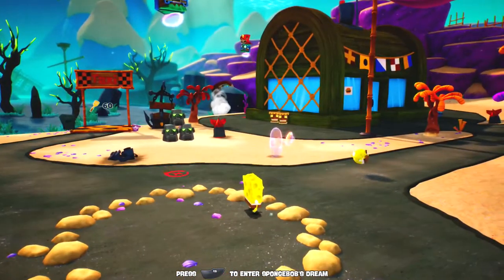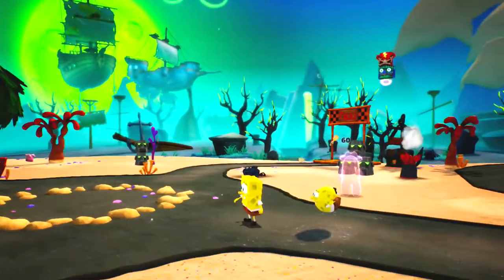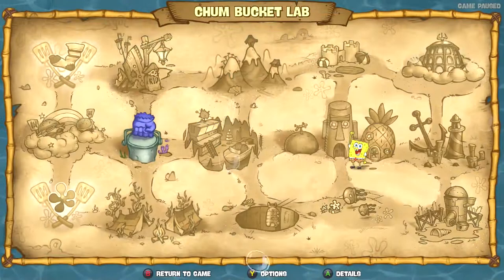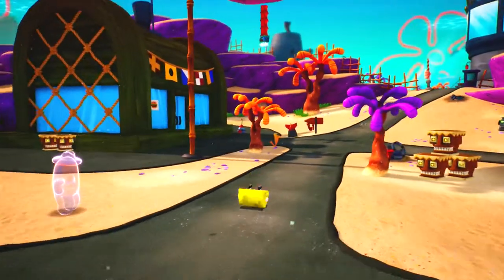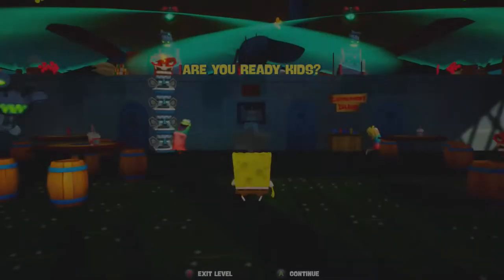So far we've gotten all the golden spatulas from specific levels, and now we're just on to the Flying Dutchman's Graveyard, which I think will give us just enough if we get all of them — one, two, three, four, five, six, seven, eight — yeah, that'll give us just enough. So everything else is just extra stuff in case you can't find them in a level. I want to see what this is because I can't remember what it is. I know this is clearing the Krusty Krab, but I'm not exactly sure what that entails.